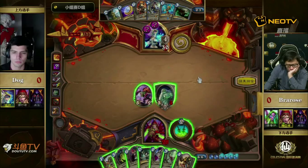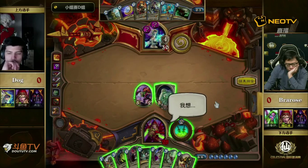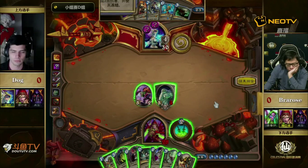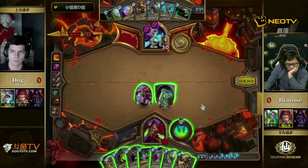It is risky to play Sylvanas. This is a tough call: do you go for Piloted Shredder, Defender of Argus, or the Raptor? I'm even leaning toward Defender of Argus here. Typically you don't see Rogue having this many minion options, but this is a completely different deck than what we're used to. There's a wealth of options: Raptor, Shredder, Defender of Argus to make the board not vulnerable to Flamestrike. The Sylvanas is pretty risky.